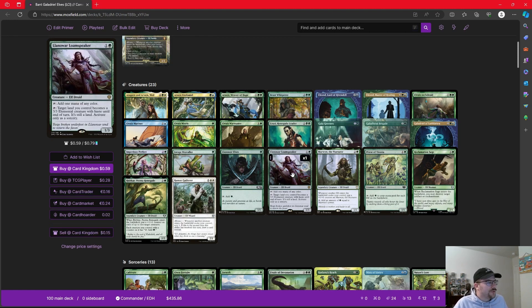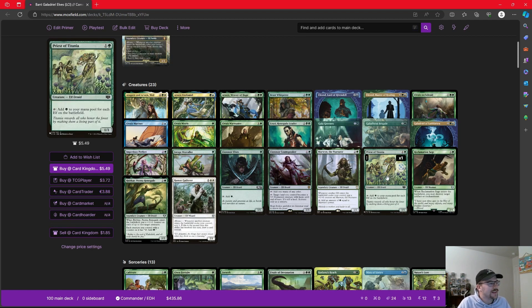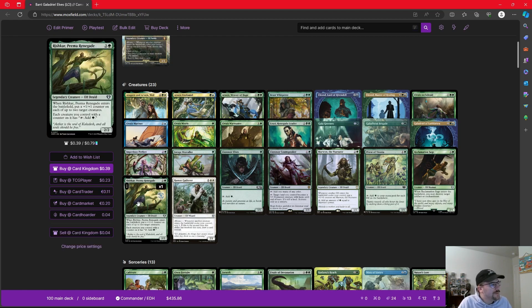Llanowar Loamspeaker adds a mana of any color, or we can tap it to make a land into an elemental if we need an extra attacker. Marwyn, one of our more infamous elves — when an elf comes in, we put a counter on it, and we can tap it to add green mana equal to Marwyn's power. The more elves we have, the more counters go on it, and the more mana we get. Priest of Titania — a two-mana elf that taps for green for each elf on the battlefield. The more elves we have, the more mana we get. Reclamation Sage comes in and destroys target artifact or enchantment. Rishkar, Peema Renegade comes in and puts a counter on each of up to two creatures, and then every creature with a counter on it can tap to add a green, which allows all of our tokens to tap to add mana as well.